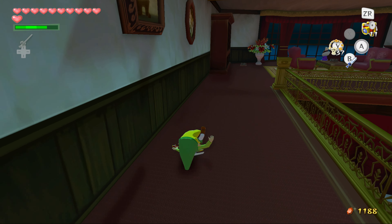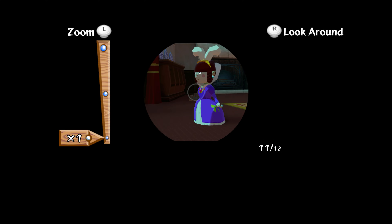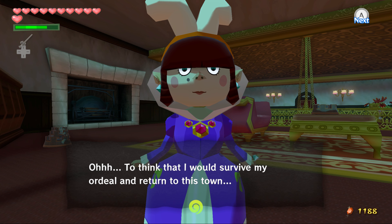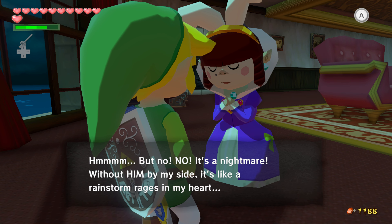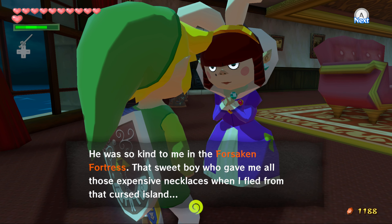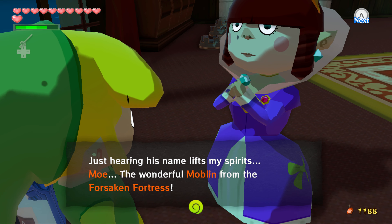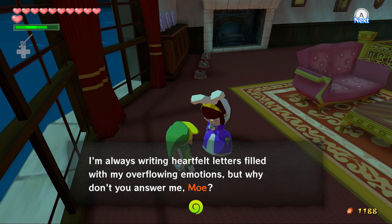Now we got you. Now we're going to talk to his daughter, Maggie. First, we're going to take a picture of Maggie. Oh! To think that I would survive this ordeal and return to this town. And to think that I would ever be able to live in such a beautiful, opulent house — it's like a dream come true. But no, it's a nightmare. Without him by my side, it's like a rainstorm rages in my heart. He was so kind to me in the Forsaken Fortress. That sweet boy gave me all those expensive necklaces when I fled from that cursed land. Just hearing his name lifts my spirit. Moe, the wonderful Moblin from the Forsaken Fortress. Oh, Moe. Why, Moe? I probably killed Moe.